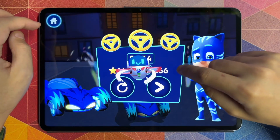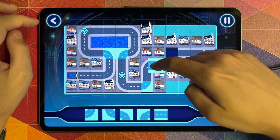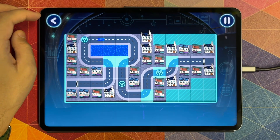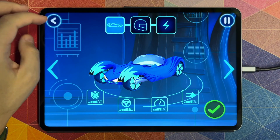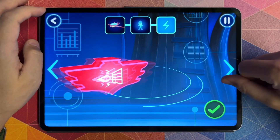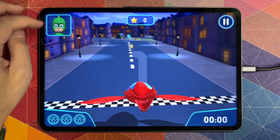Tap here to play again! Drag and drop track pieces! Yes! Your track is ready to test! Let's test this track! Great! Your track works! Before we can try out our track, we need to choose a vehicle! Pick a driver! Great — pick a power-up! Now let's go for a drive! Time to try out your track! Let's go for a drive!